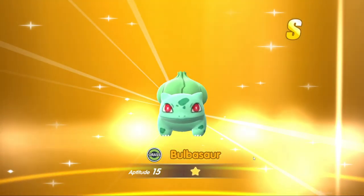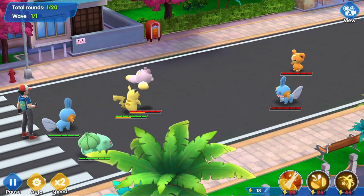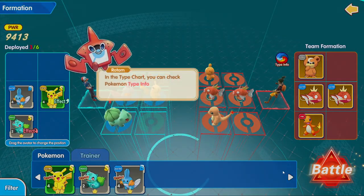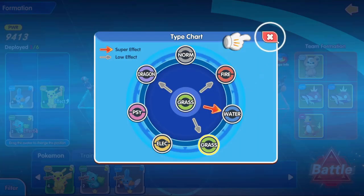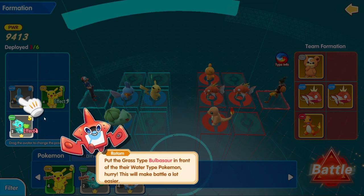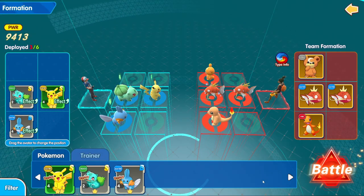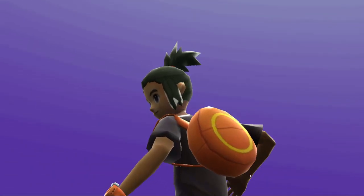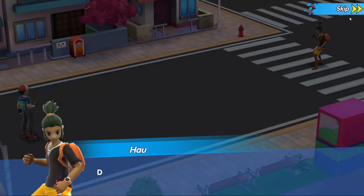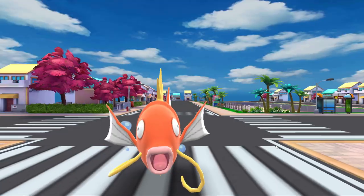The game gave me my third team member, Bulbasaur, which is also an S tier, which just made the game much easier. I started to understand a bit of how this 6v6 works — a little tutorial explained that Pokémon will attack what is directly in front of them. So in teams of 6v6, this can actually be cool once you have a full team, which I was still far away from.